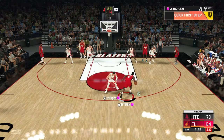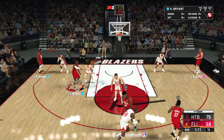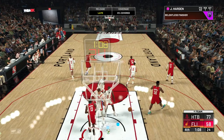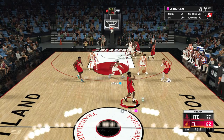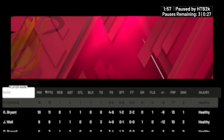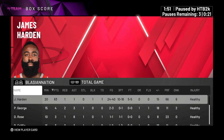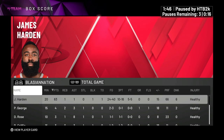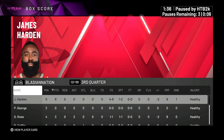Up until the fourth quarter where Harden got completely gassed, he was playing amazing. His layup package is so fire. We're going to try to get one more bucket here with Harden, but either way we're giving this guy the dub because he played such an amazing game. Harden's got 63 points, a rebound, an assist, a block, 24 for 40 from the field, shooting 10 for 16. The fourth quarter was rough — 1 for 2, 6 for 12 — but the first half was just an insane performance.